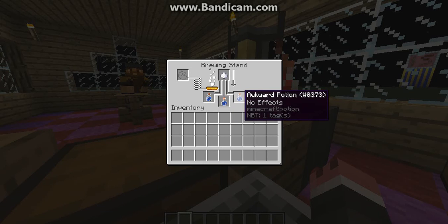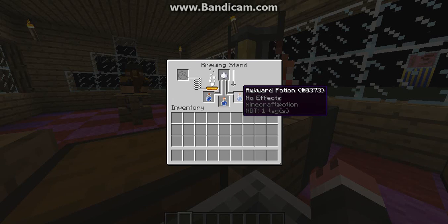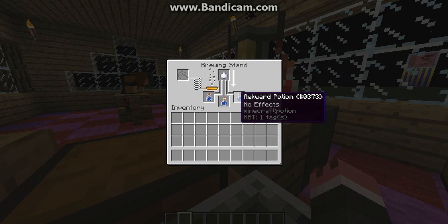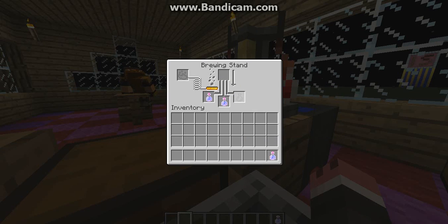So, almost done. I think they have updated it also, so it takes longer to brew. But also, redstone and glowstone can be used to enhance the potions' effects. We'll go over that in a couple of episodes, but right now we're just making the basic ones.